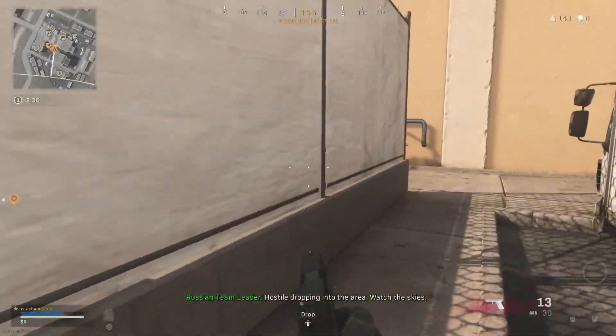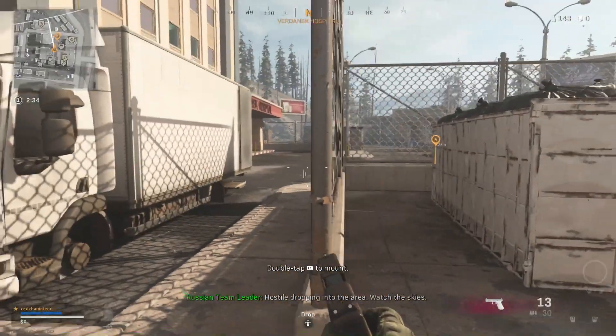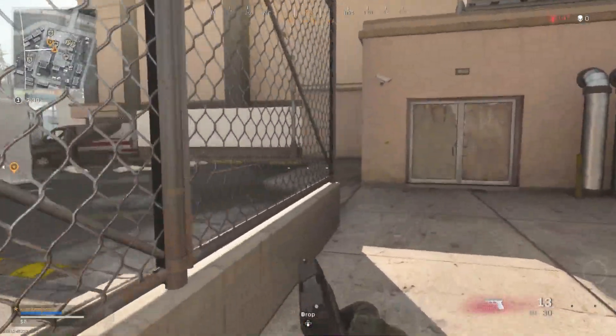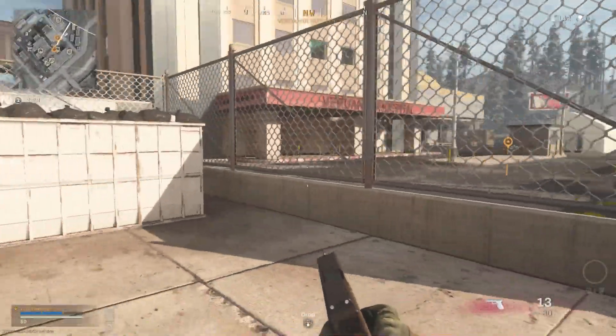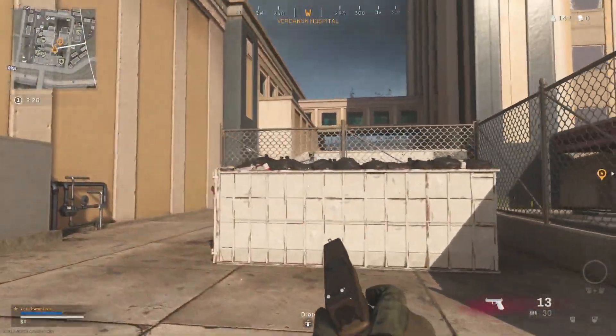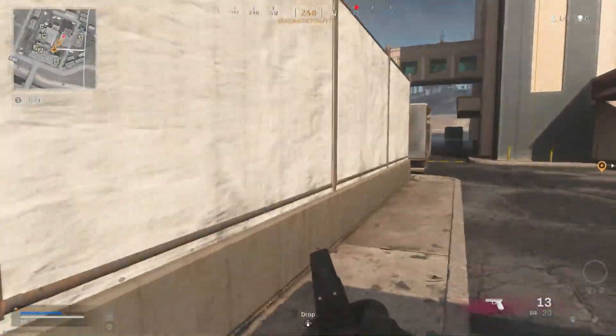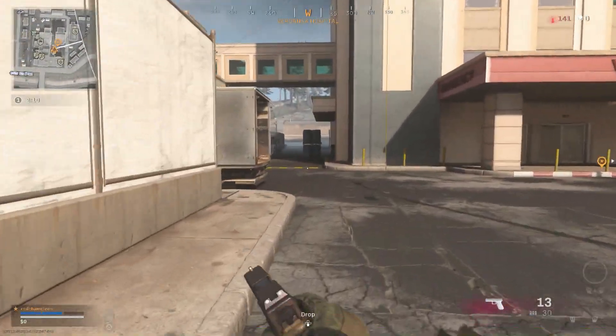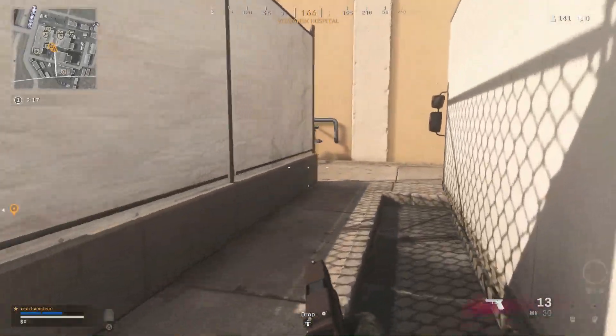Now to confirm this, I hopped into a solo game and then dropped straight to this fence. And you can clearly see the glitch and how broken it is. So anytime you guys are around this fence, check the other side before moving, because people have started to hide here and will try to ambush you — which is super cheap since you literally can't see them. It's really annoying, but hopefully they fix this soon because it's just not fair. But now at least you guys are aware of the danger.